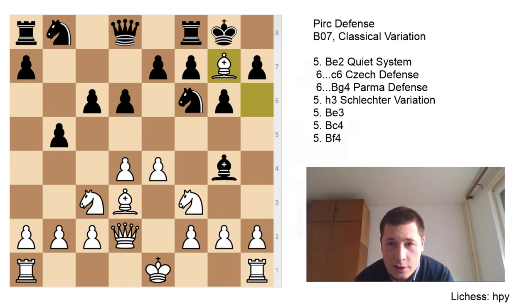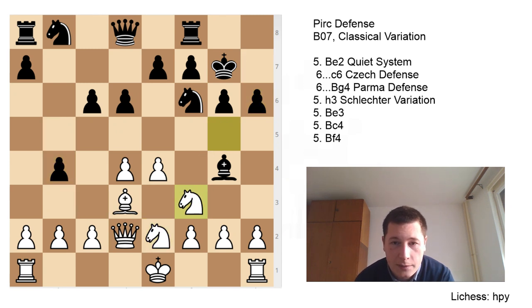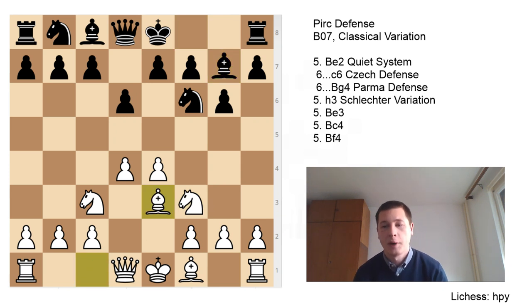The mainline after Bxg7, Kxg7 is Ng5, now b4, Ne2, h6, Nf3 — the point was to provoke the move h6. I would prefer the move h3 and just allowing Black to capture on f3 immediately. As I said, a very good position even though the engines would disagree. Remember Be3 as the most aggressive setup after Nf3, Bg7 — and remember that if you're playing an engine you are most likely going to be worse, but against humans it's really hard to play for Black. This is why I prefer this variation in the classical Pirc.